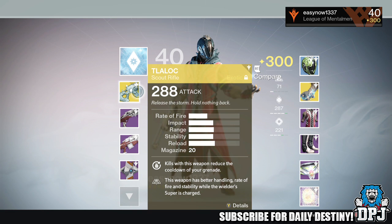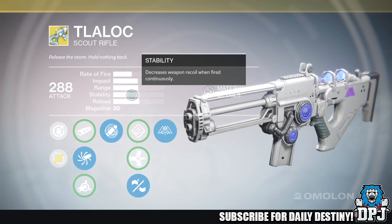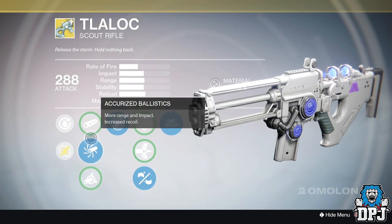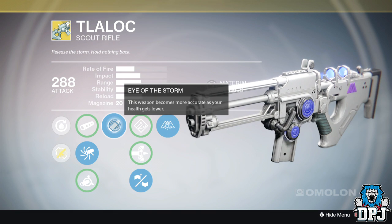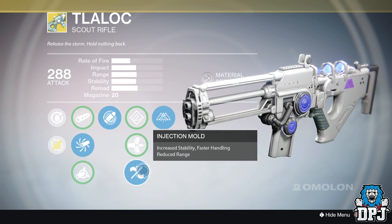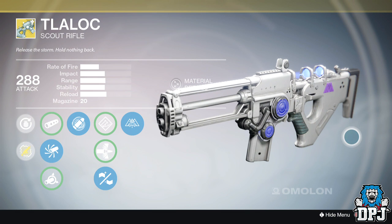Once this stage is complete, head back to Banshee and collect your reward. Now this exotic scout rifle has three main perks. The first being Grenadia: kills with this weapon reduce the cooldown of your grenade. It has Eye of the Storm: this weapon becomes more accurate as your health gets lower. And it has Overflow: this weapon has better handling, rate of fire, and stability while your super is charged, which I'm told makes this weapon change from a standard weapon into